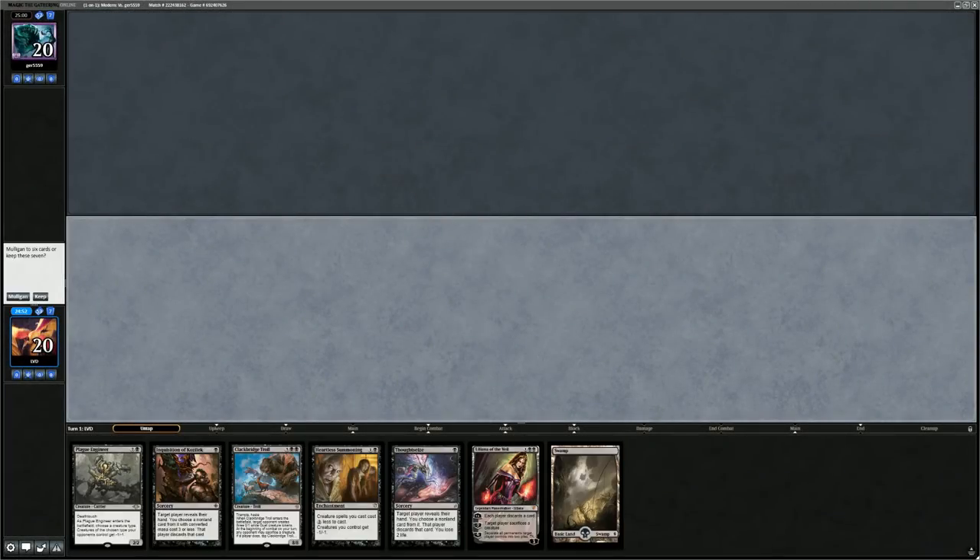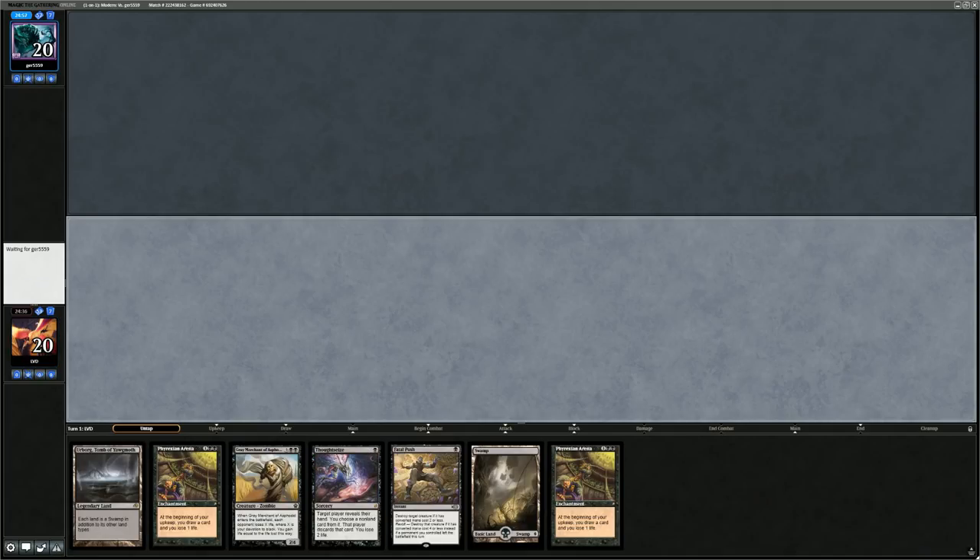We're on the play but can't keep a one-lander even though we have basically everything we need — going to need a second land for Summoning, then a third for Troll and Liliana. Mulligan. Two lands with Thoughtseize and Fatal Push, double Arena. Question is whether to put an Arena or Grey Merchant on the bottom — probably one of the Arenas. Lead with Thoughtseize.